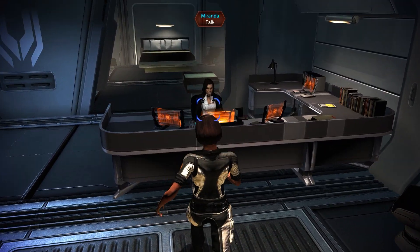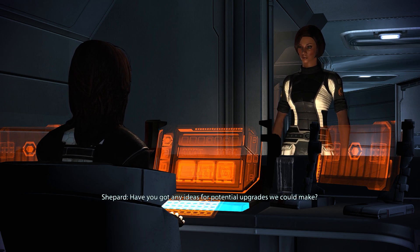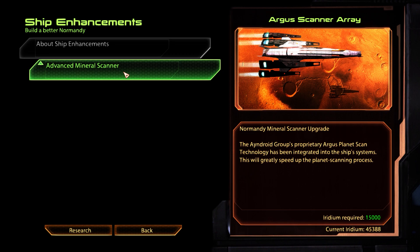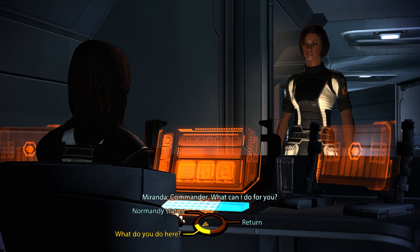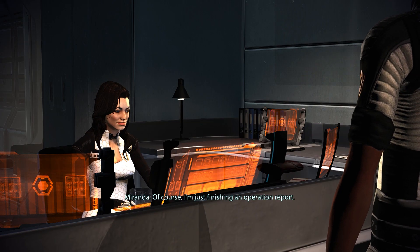Miranda, what's up? 'Commander, what can I do for you? Normandy upgrades — any ideas for potential upgrades we could make?' A few ideas, yeah — take a look. 'Ship enhancements — advanced mineral scanner.' That is useful! She's one of the only companions where that upgrade option disappears once you've researched it — for others you have to do it again before it goes away. Can we talk — do you have a minute, Miranda?